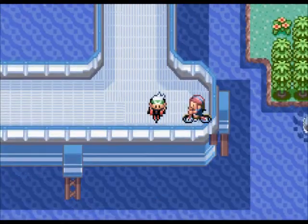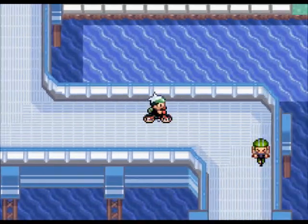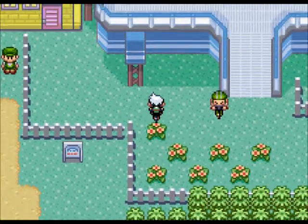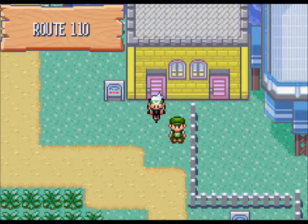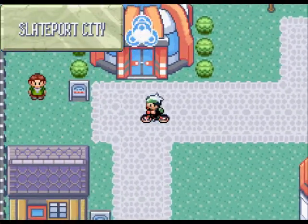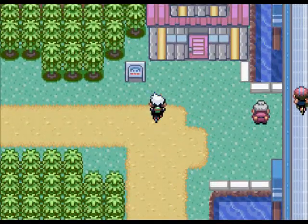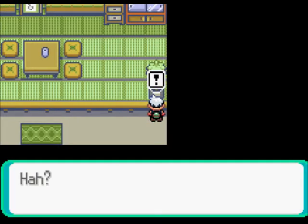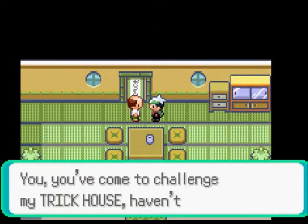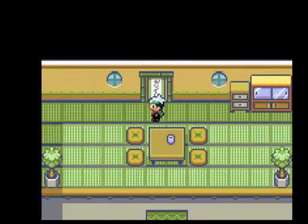Also now that we defeated another gym, we can go back to the Trick Master, because the Trick Master will update the house every time you defeat a gym. Down here, back near Slateport, not here but on the way - let's go up here. There's a hint: that little shine there gives away where he is. Every time you come here there's a new challenge. Last time we needed to use Cut.